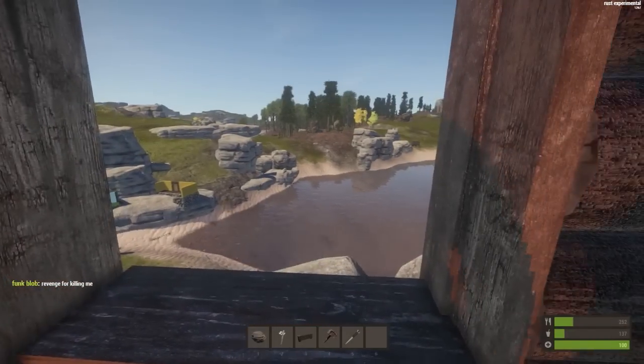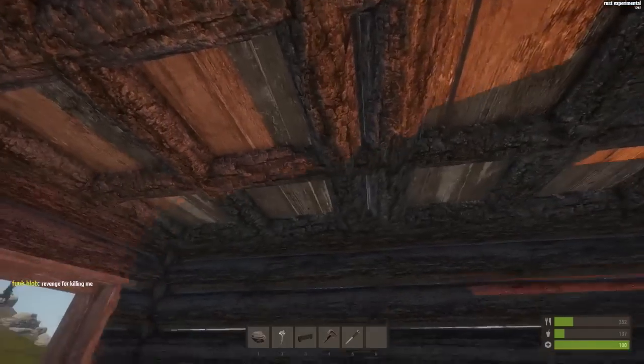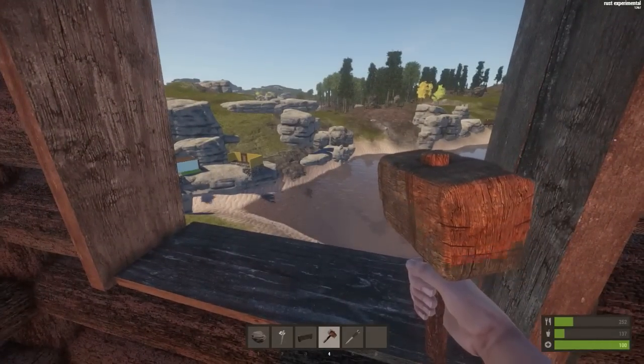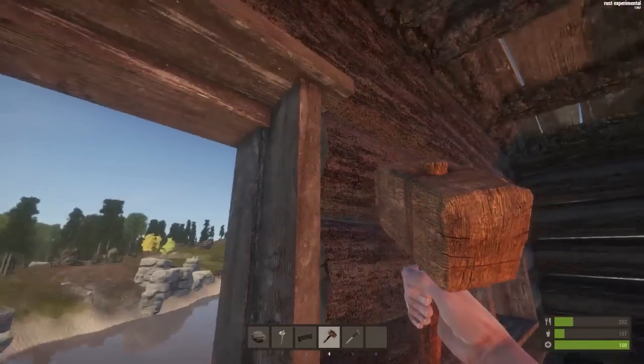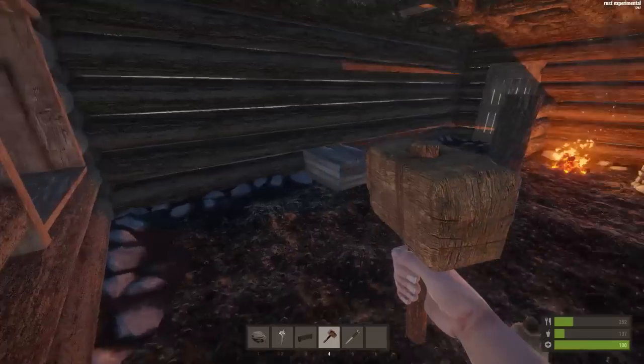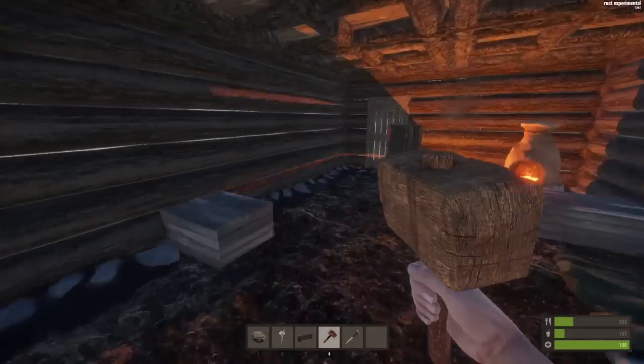It isn't the one from before — I've had to start again and make a new one. I'm going to show you how to upgrade today. Last time I mentioned green walls — that's because they've been upgraded. It goes wood, stone, and then metal. Metal requires metal fragments, and stone and wood are really easy to get.